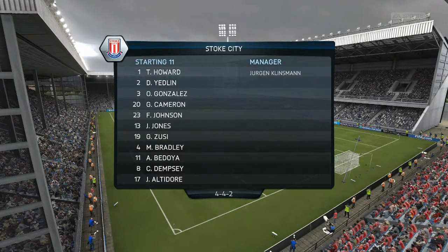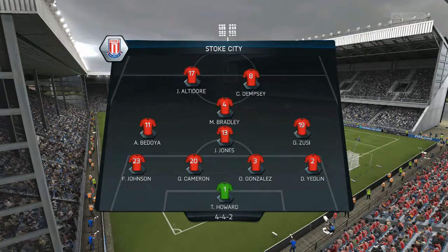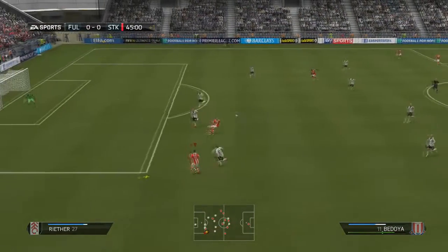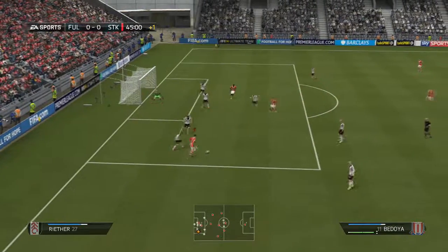Our lineup: Tim Howard, DeAndre Yedlin, Omar Gonzalez, Jeff Cameron, Fabian Johnson, Jermaine Jones, Graham Zuzi, Bedoya, Bradley, Dempsey, Altidore. Basically the same lineup we went with last game, with the exception of Beezer being injured — so Cameron takes his spot.